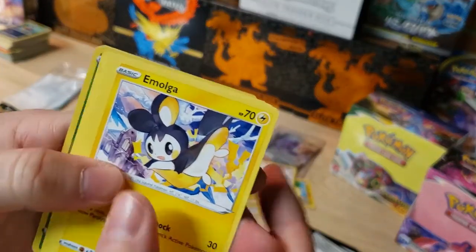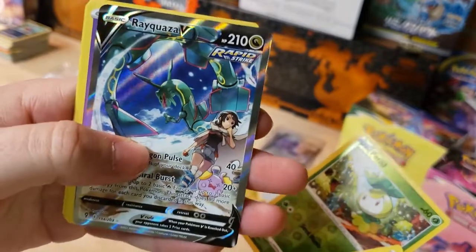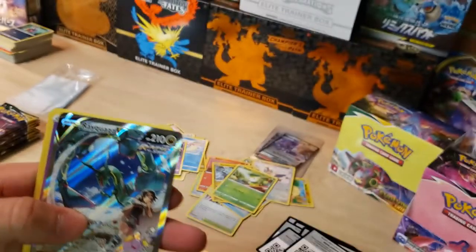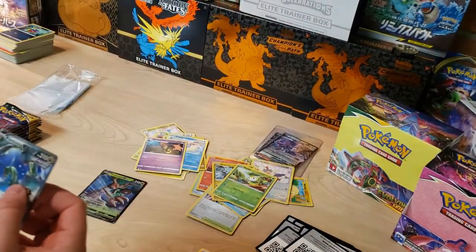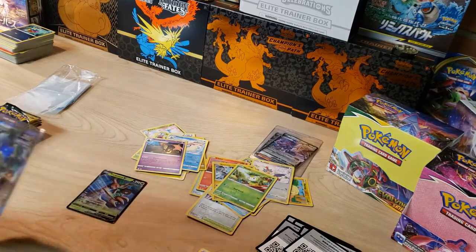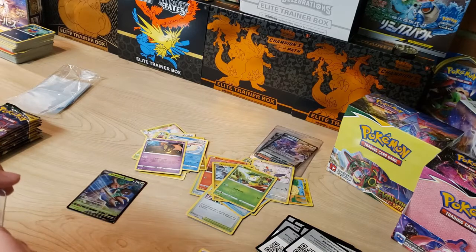Starting this one with Munchlax, Slakoth, Gossifleur — got a Petilil and — a Rayquaza V alternate art! Let's go! Oh my god! I will definitely take that — let's sleeve that immediately. That made this box completely worth it! Getting that into a hard semi-rigid too. Now I got both — I just pulled the VMAX alternate art and now the V alternate art as well!